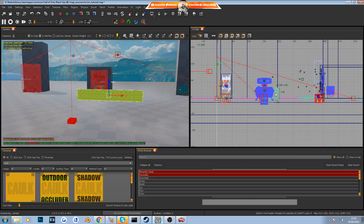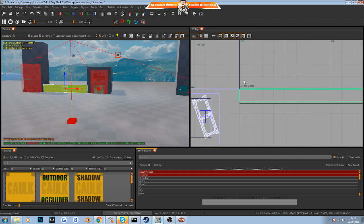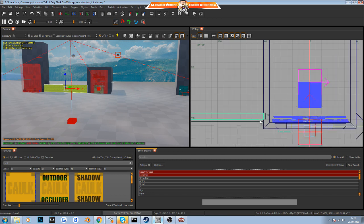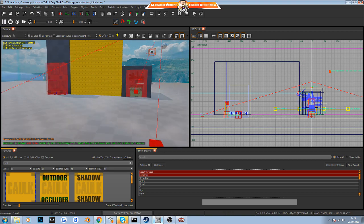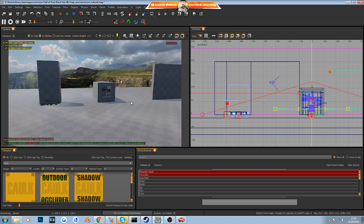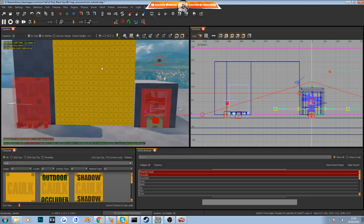We're going to drag this wall into a suitable location. Go to your top view again with Ctrl+Tab, drag with the right mouse button to line it up with the existing wall, then go back to the side view with Shift+Tab and drag up the height. Now if you press F9 on your keyboard you'll see that this wall does not yet exist in game — so we need to texture it.